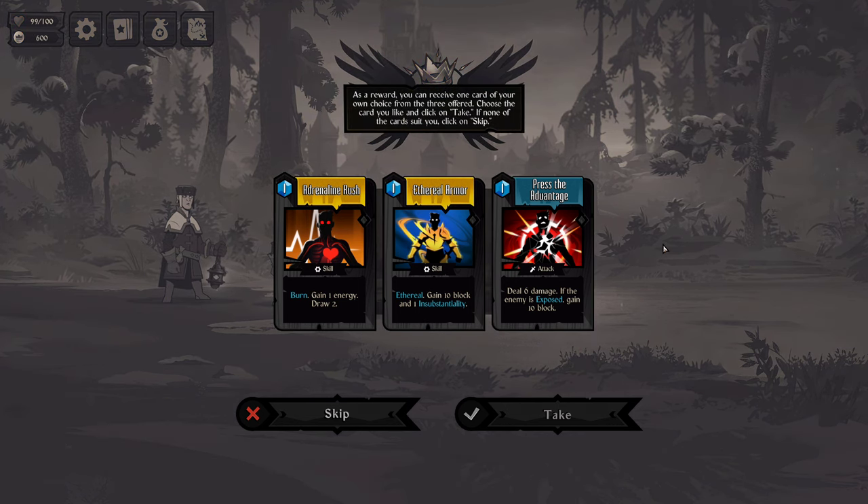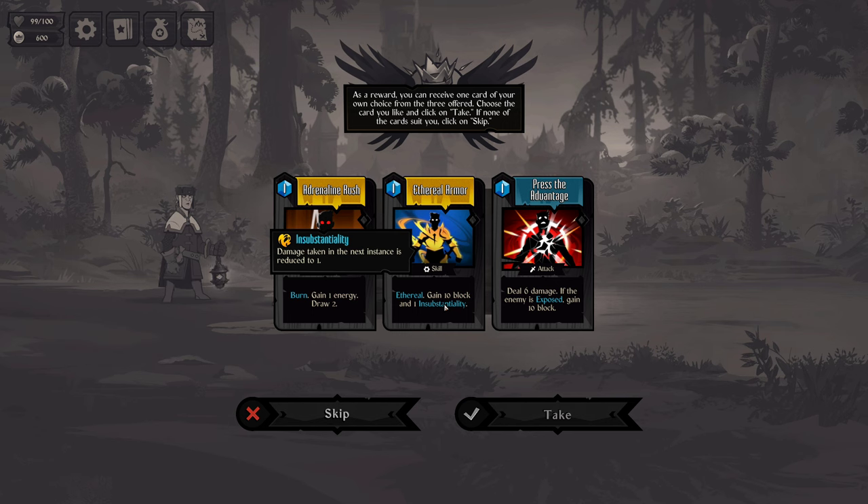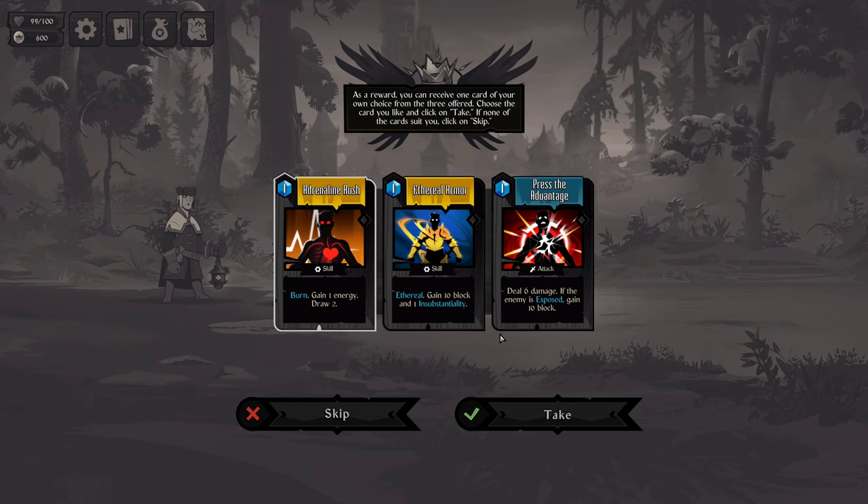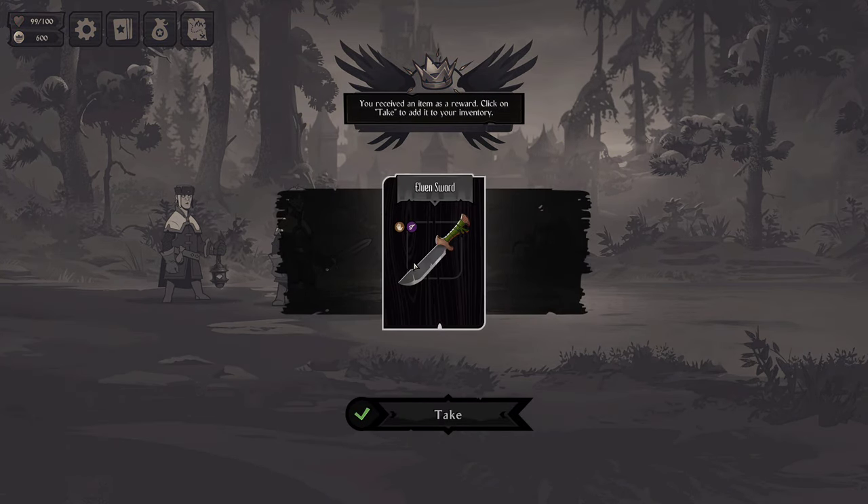As a reward, you can receive one card of your choice from three offered. Choose the card you like and click take. If none suit you, click skip — I guess to not add it to your deck. Options include: burn and gain one energy plus draw two; gain 10 block and one instability; and deal six damage if the enemy is exposed plus gain 10 block. I kind of like the adrenaline rush — I feel like that's going to be good.